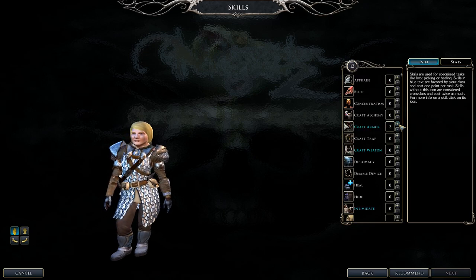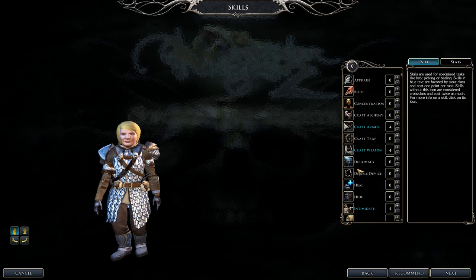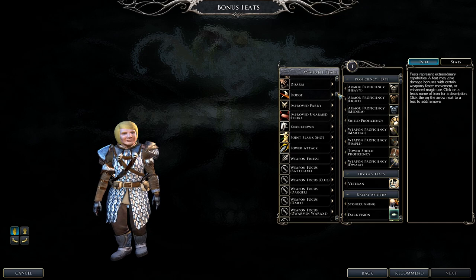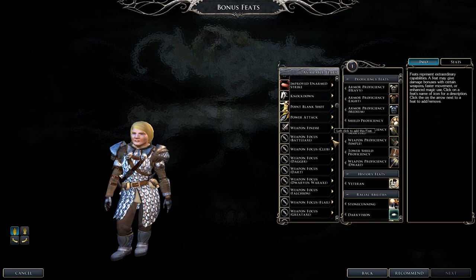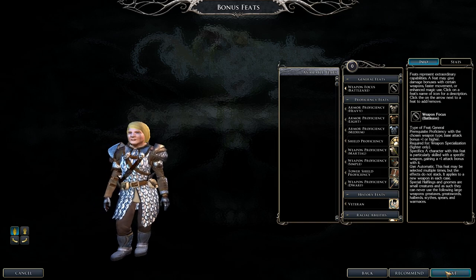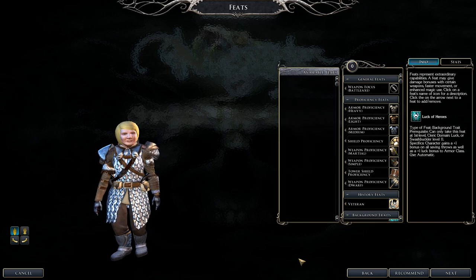Fighter class skills include Craft Armor, Craft Weapons, Intimidate, Taunt, and Parry. Good cross-class skills are Spellcraft and Tumble. For feats, focus on one weapon and go down the tree. Power Attack, Cleave, and Great Cleave is a wonderful combination. Toughness is perfect. Knockdown, Dodge, and Mobility are great. Combat Expertise is another good option.